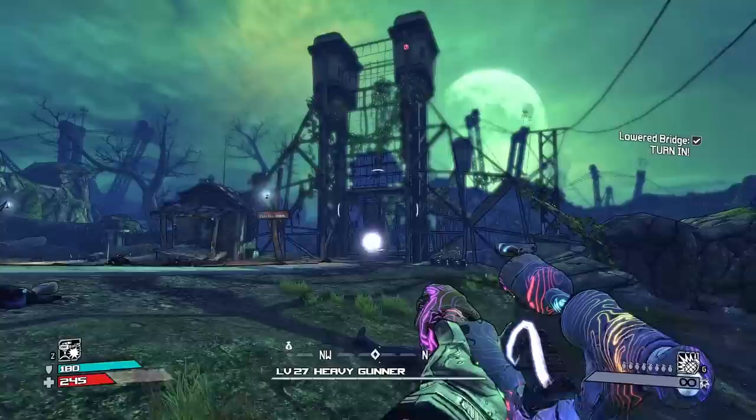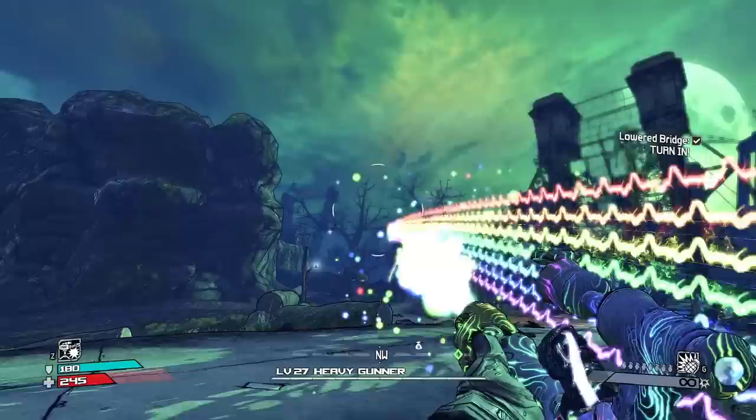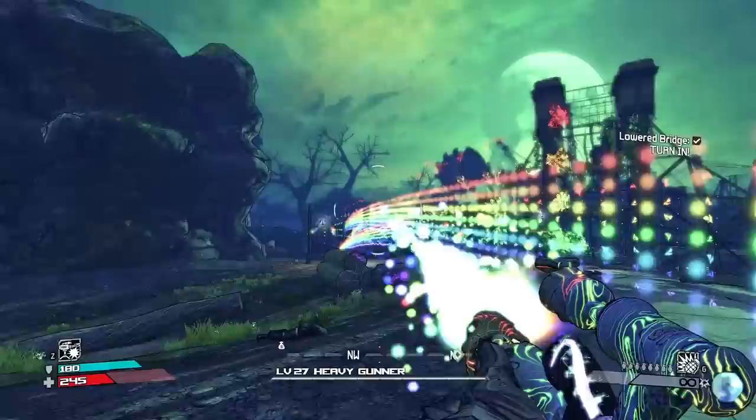The Rainbow - all colors of death! So it does all the elements. The pearlescents are way more rare than the legendaries - these are hard to find. That has to be the thumbnail today, it has to be. It's beautiful, I love it - and I can spam it too! I love this gun, it's my new favorite.